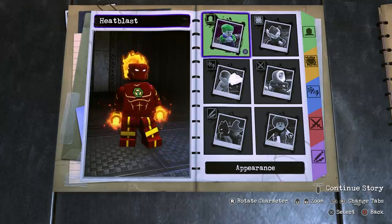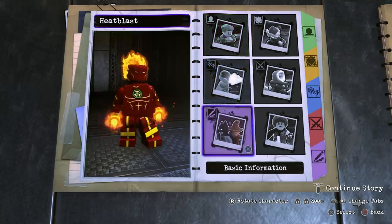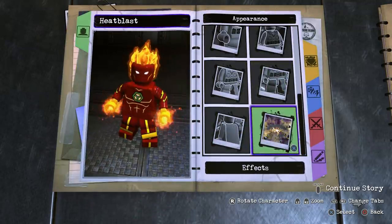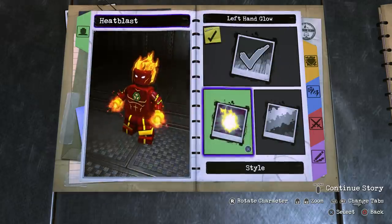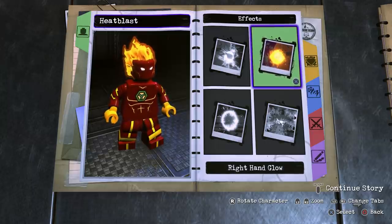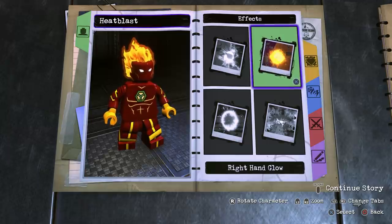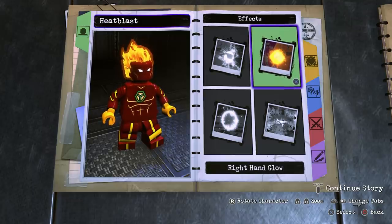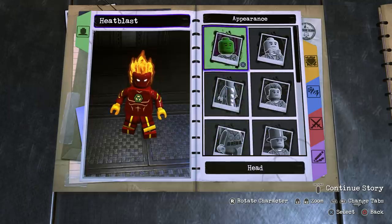One thing I was confused by even looking at this particular character is that he has quite a few different color variations. In some pictures of the action figure, Stinkfly has yellow wings, then green wings, and it looks like in the show he mostly has an orange wing design. The mask is also a little different — sometimes it looks more fly-like and in other images it looks more like just a helmet.